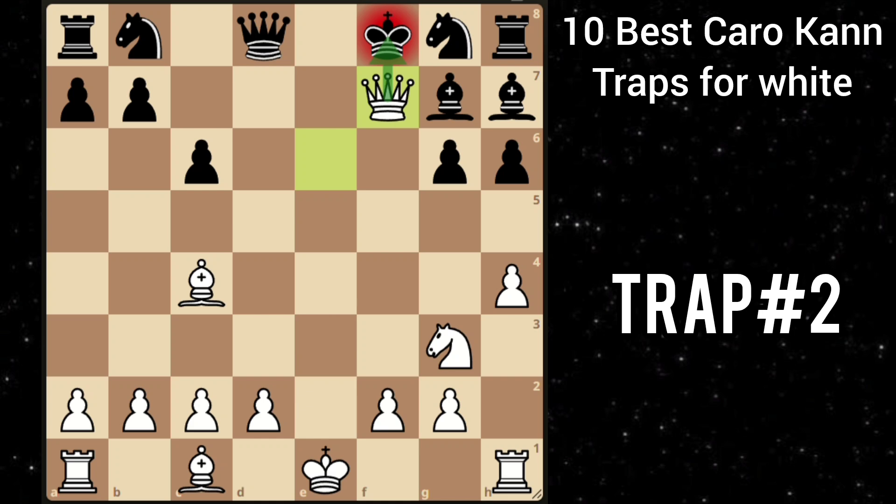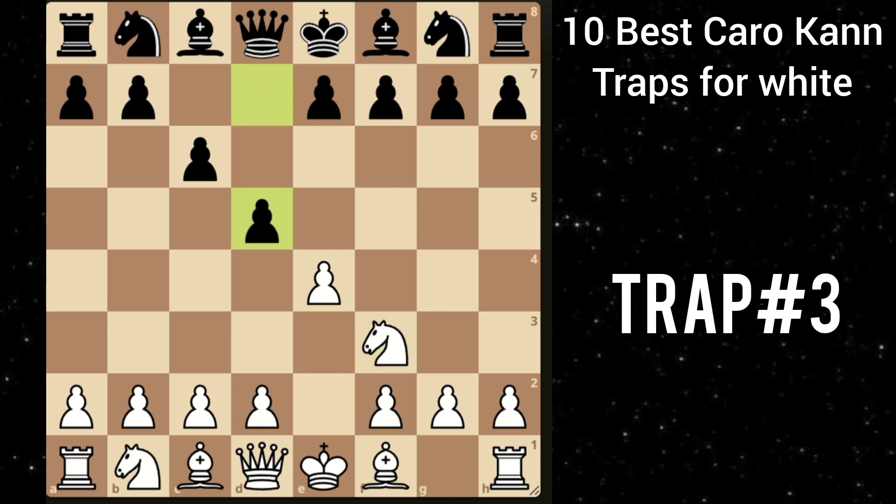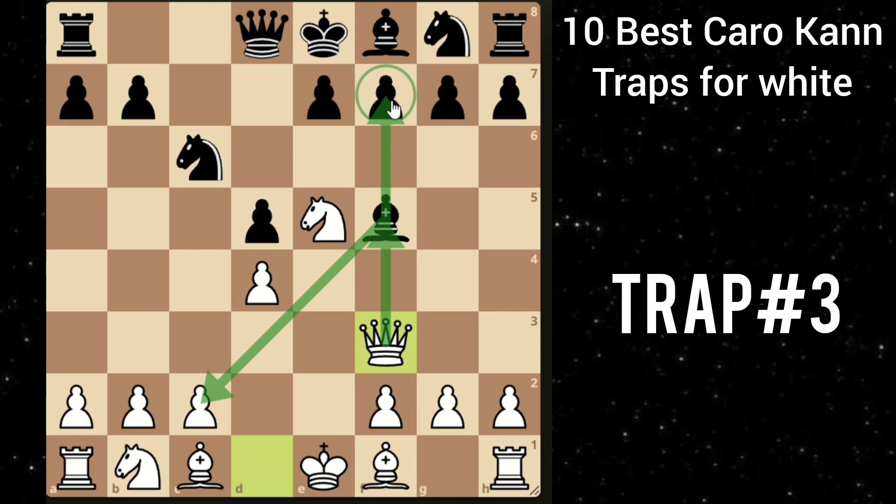Let's move on to our next trap. After e4 c6, knight f3, he goes d5. Then e takes d5 and after he recaptures, you play knight to e5. He goes knight c6 with the idea of exchanging knights. But you play d4, supporting this knight. He goes bishop f5 with the idea of playing e6. Then you play queen f3, attacking the bishop. Now this bishop cannot take this pawn because queen takes f7 will be checkmate.